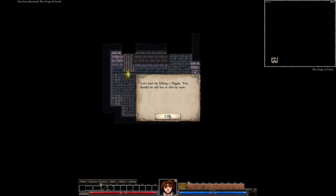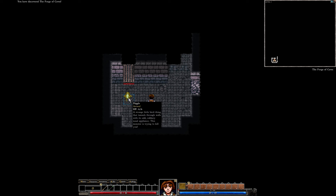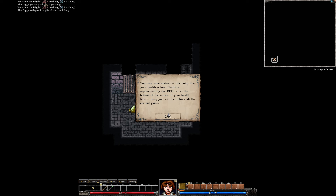Let's start by killing a Diggle — you should be an old hand at this by now. I don't have any abilities, so I will just attack him. And attack him. There's blood everywhere. My health is not that low. Simply wait, move around by pressing spacebar — we can heal ourselves.